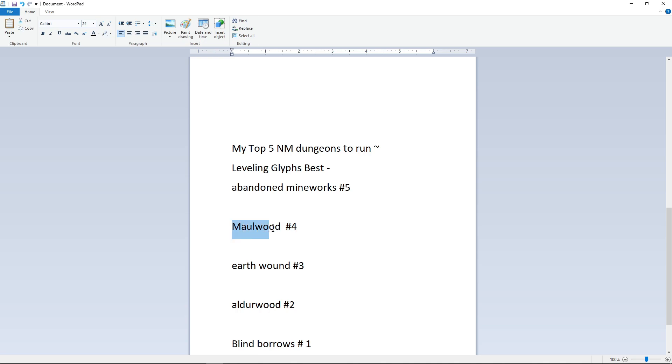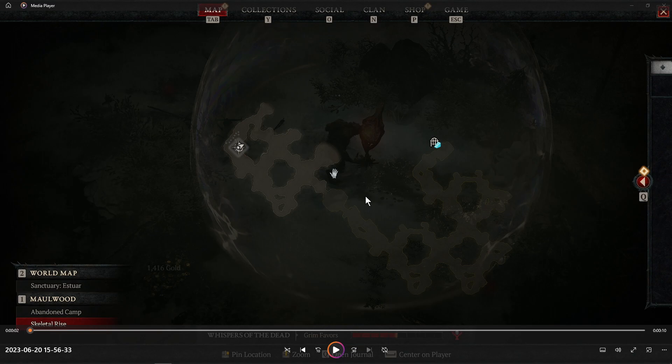Number four is Maulwood — a very fast, straightforward map. You come in, clear the first loop, go around and clear the second loop, clear the third loop, kill some things, then move on to the event area. I normally go left first and just follow the left wall, then do the objectives — you'll see them on the map as skulls, so you're looking for the skulls and quickly disposing of them. That's literally all of Maulwood — very simple map, another easy one for leveling glyphs.